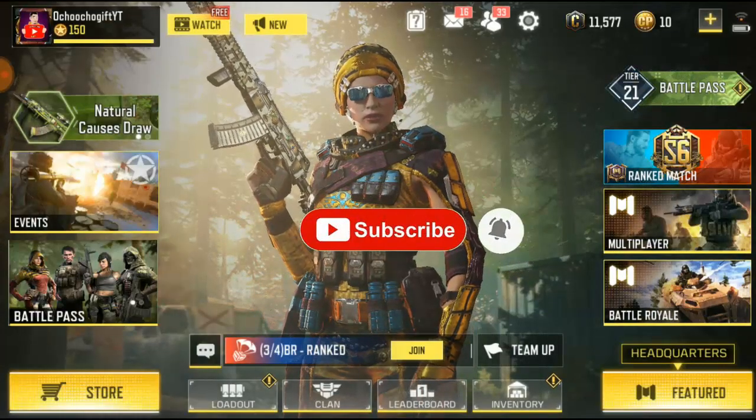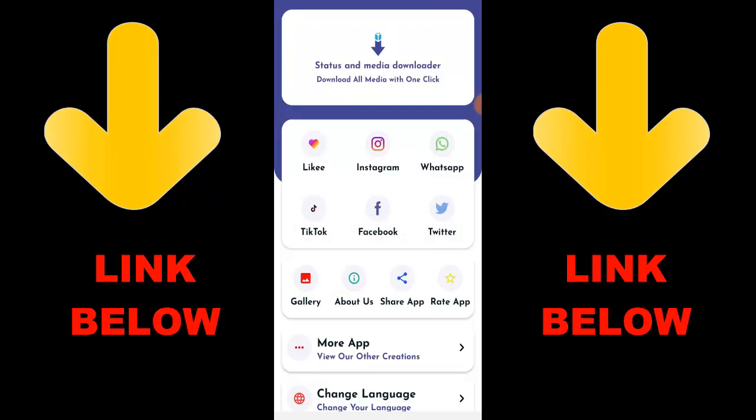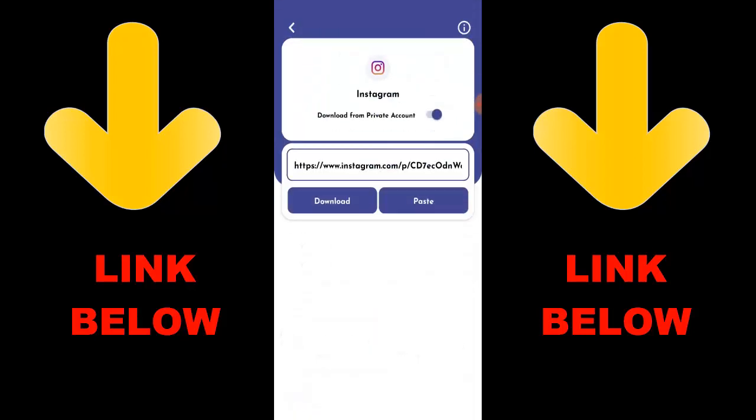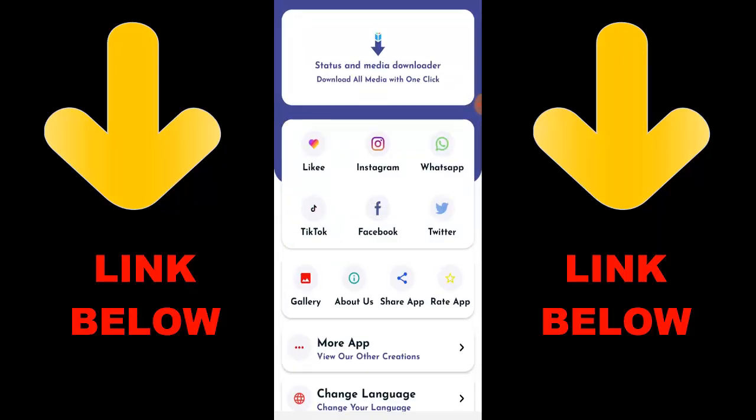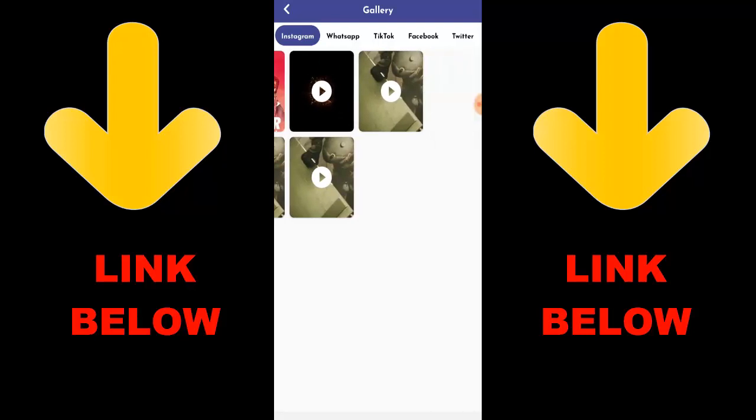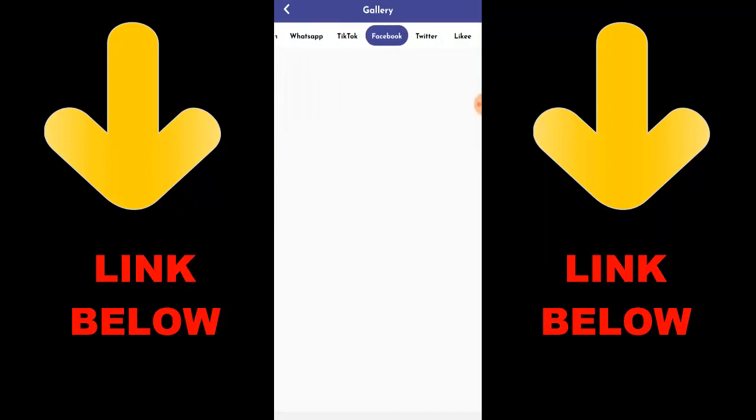Hey guys, check out this trending app called Status and Media Downloader — download all media with one click. You can download any videos or pictures from Instagram, WhatsApp, TikTok, Facebook, and Twitter. Just download the app, copy the link, paste it in the app, and download. Check the link below to get it.